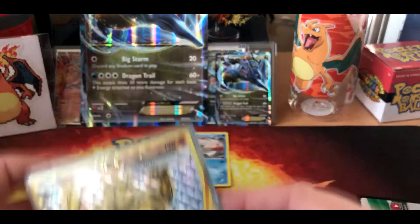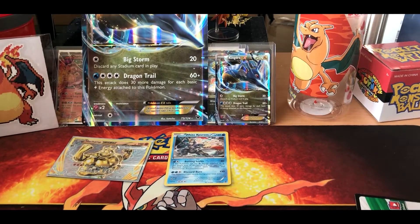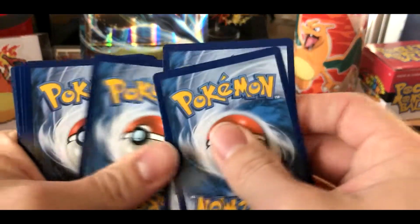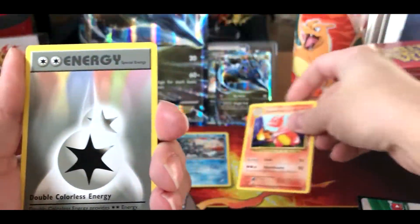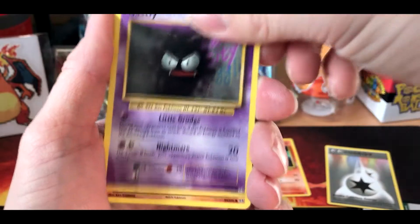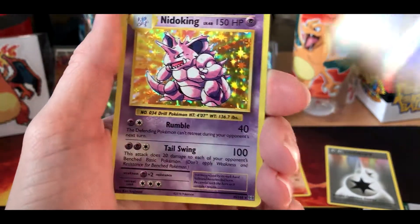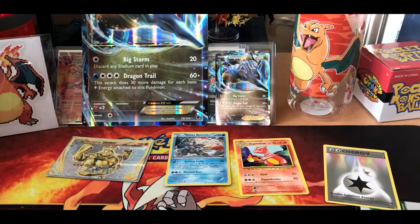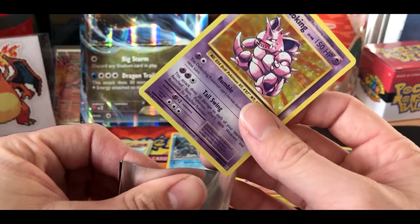In our last Evolutions pack we got a BREAK card — I'm not gonna tell you what it is but you can check it out right now, I'll leave the link right here on the video. Next pack: Evolutions again with another right-you on the front. Is this gonna be another BREAK? We start off with Charizard Spirit Link, Charmander, a DCE, Vulpix, Electabuzz, Magikarp, Gastly, Sandshrew, a reverse Energy Retrieval, and our rare is a Nidoking! What a beast — these cards are super nostalgic.